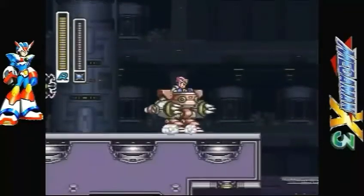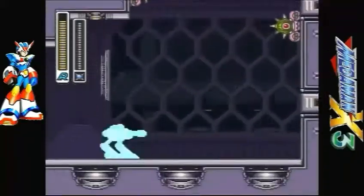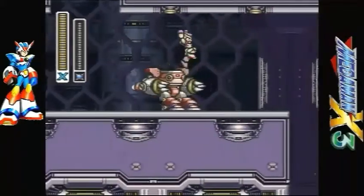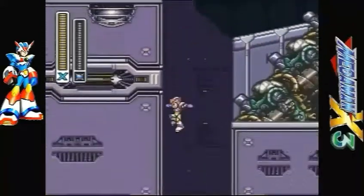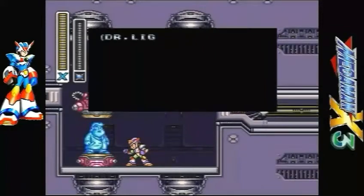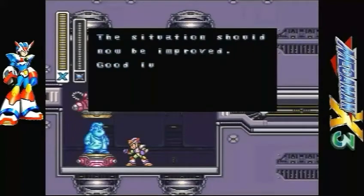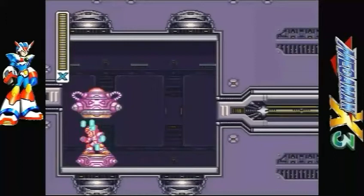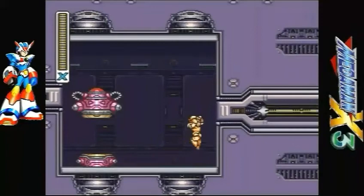It's basically all the chip upgrades. The only way you get this capsule to appear is if you collect everything in the game — all the heart tanks, sub tanks, right armor parts. Make sure you're at full health, slide down here, and there it is. The only way you get this capsule to appear is if you collect everything in the game. And now we have our gold armor.